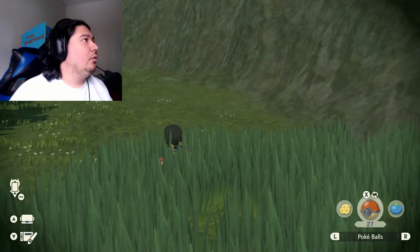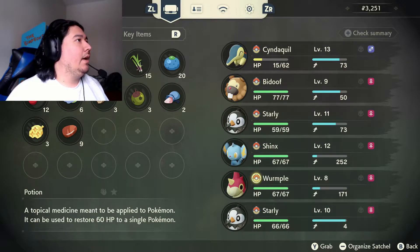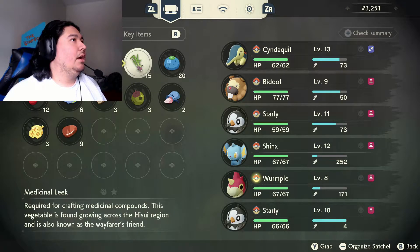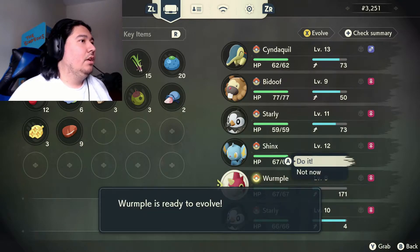Our Wurmple can evolve. We are making good progress. First, let's heal up our Cyndaquil. Good job buddy. And we shall evolve — we can press X to evolve. Do it now! Evolve!